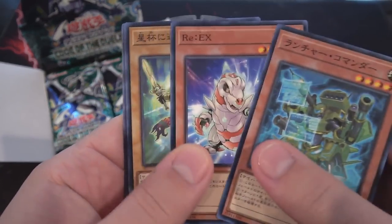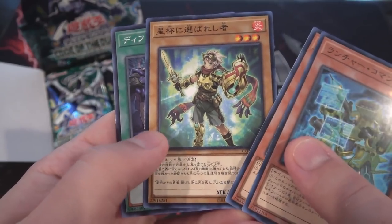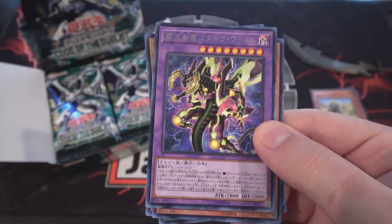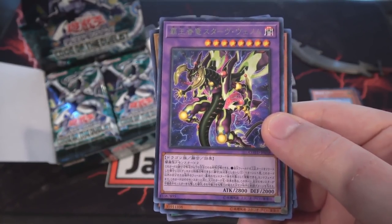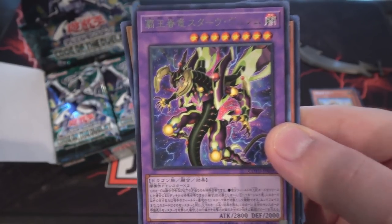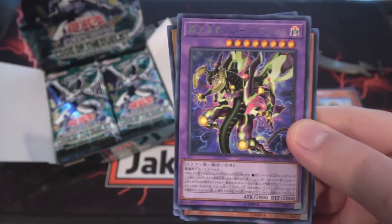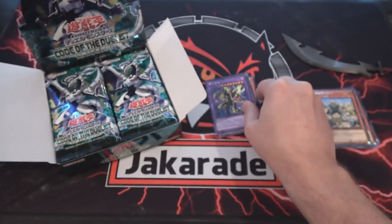That's one of the Cybers monsters, I believe. There's another Star Grail. And then we have one of the Servant Dragons — the Supreme King. This is a Starving Venom Servant Dragon, so that is awesome looking. As a rare — yeah, I think they're all actually rares if I remember correctly in this set.